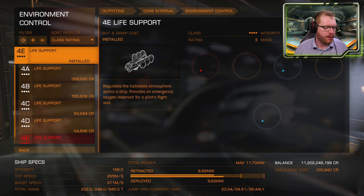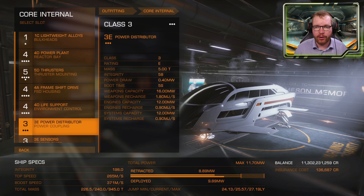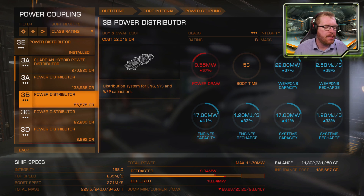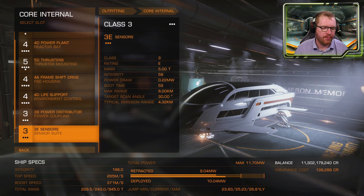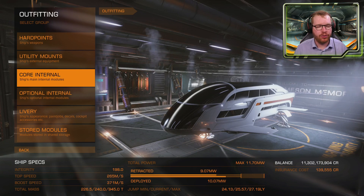For the life support, we're going to go ahead and buy D-rated because it's the lightest, saving us some mass. For the power distributor — which distributes power to your shields, weapons, and thrusters — we're going to buy a 3B. You can buy an A-rated if you have the money, but B-rated is just fine and is significantly cheaper. And finally, the sensors: we don't need powerful sensors, so once again we're going D-rated — nice and cheap, very light.